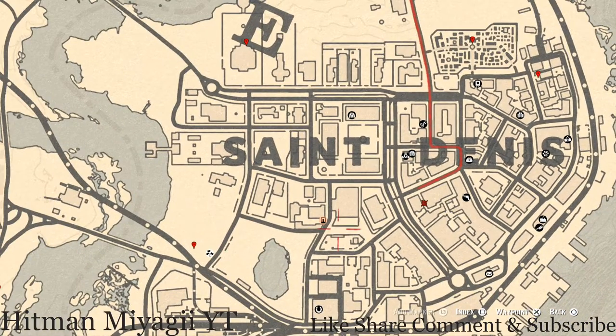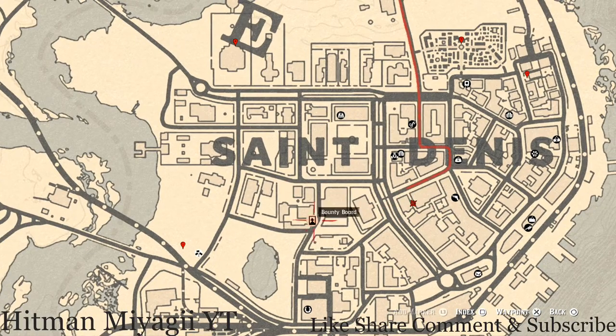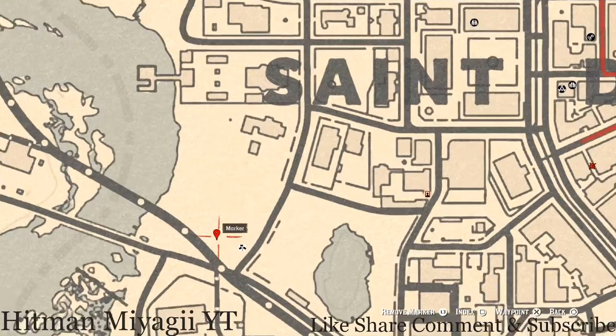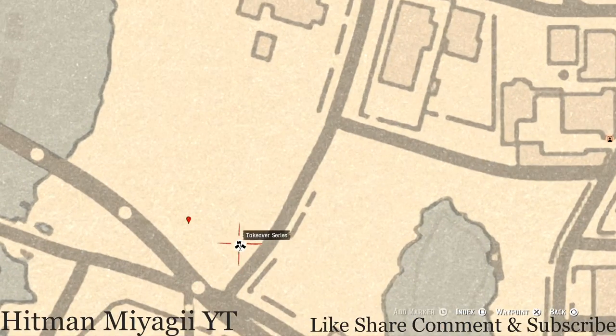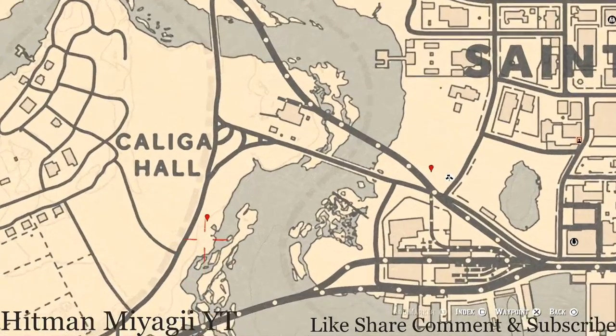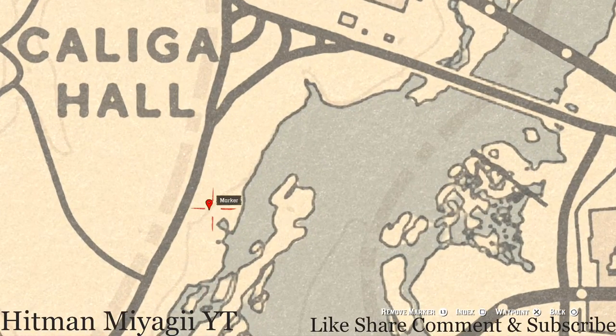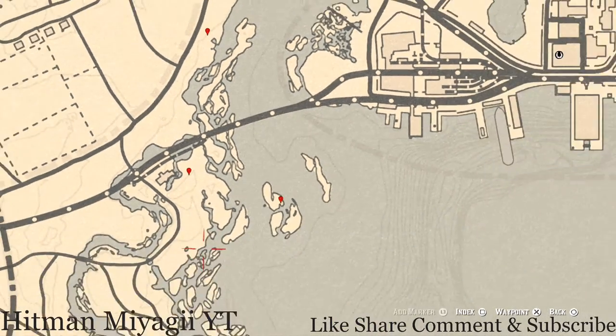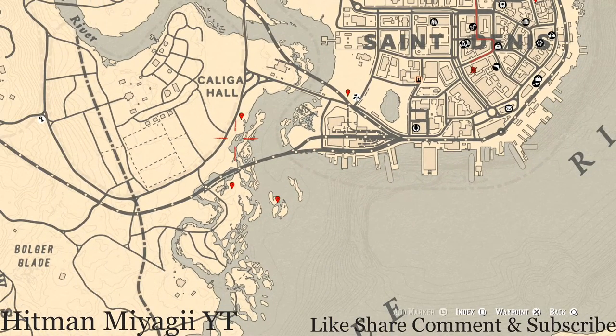That tortoiseshell comb is a family heirloom, and so is the one across from Gus. This right here is a family heirloom as well, right near this takeover series. This is a bird egg — I think this is a spoonbill egg. This is a cardinal flower; this cardinal flower spawns over here in this area each and every day, and by its exact location it tells me exactly what cycle the flowers are on — today is cycle two.